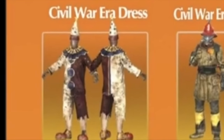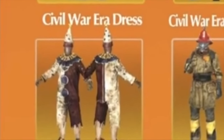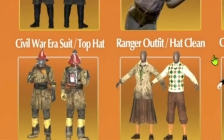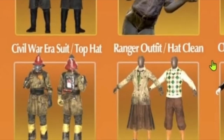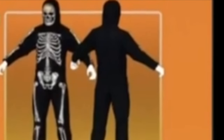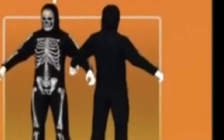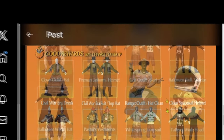Here we have the clown outfit, and we'll also be taking a nice close look at the fireman and the goff outfits. And finally we'll be taking a close look at the skeleton. Those were very nice front and back views — very well done on those.